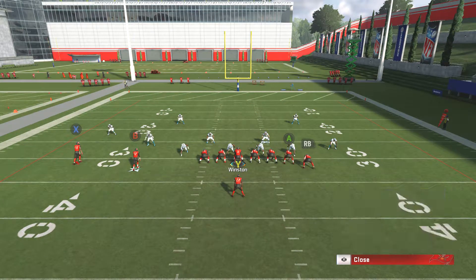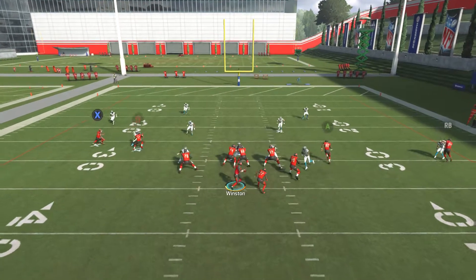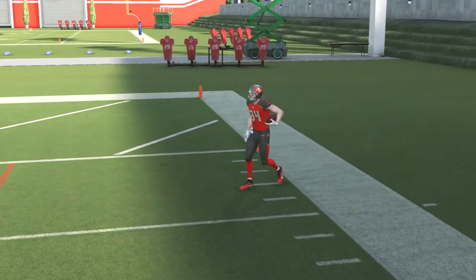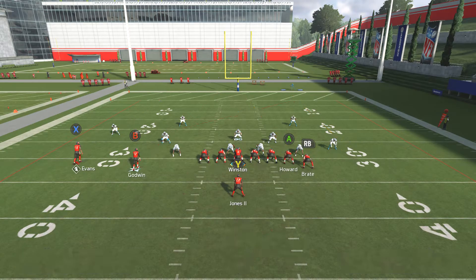Last one against cover three — four verticals. I'm going to put Mike Evans as a safety net just in case everything breaks apart. Hike it — and there we go. Anytime someone comes out in cover three, go with that play right at them. They'll learn the lesson next time.